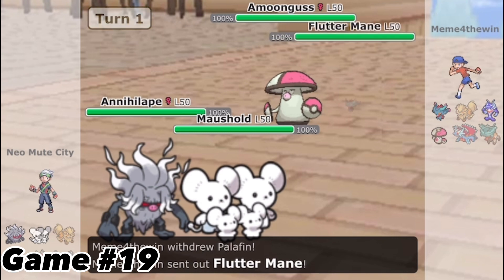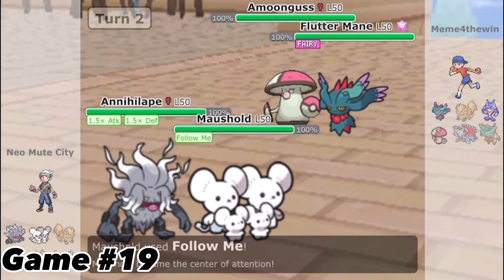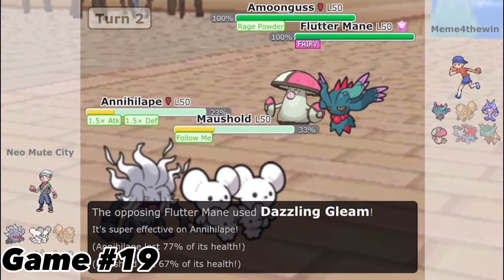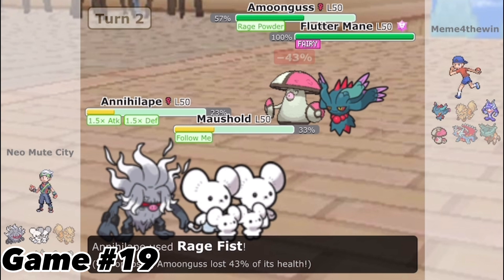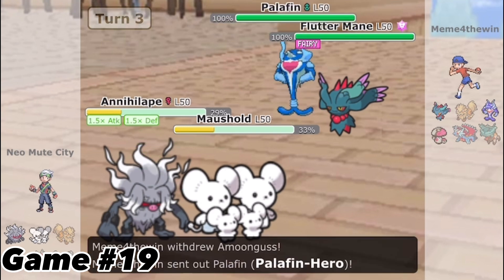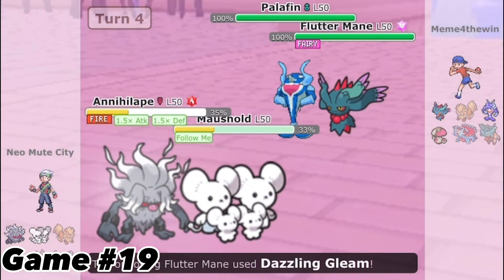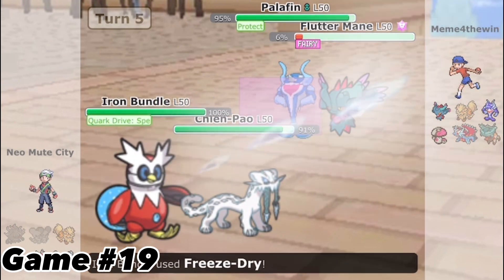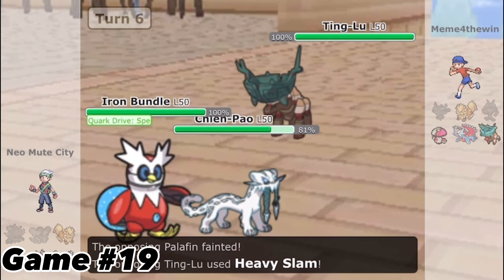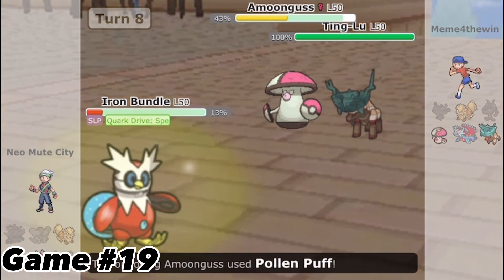Game 19, I was in a perfect position. As Flutter Mane Terastallized, I still had no need to Terastallize myself since I always lived its attack and because I had picked Follow Me, the damage wasn't powerful enough. What's worse is that I wasted my Tera thinking Palafin would Jet Punch, but it didn't. Luckily, I'm able to take out Flutter Mane and then Palafin the very next turn, but Ting-Lu would take out Chien-Pao and at the end of the day I was put to sleep — and I would lose the game.